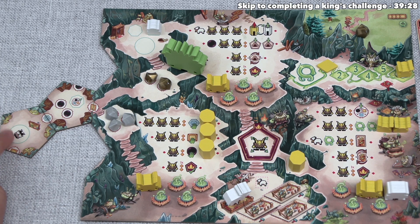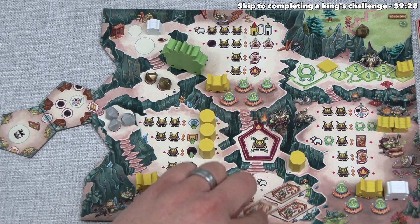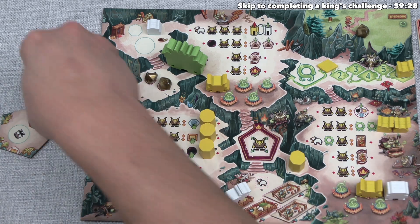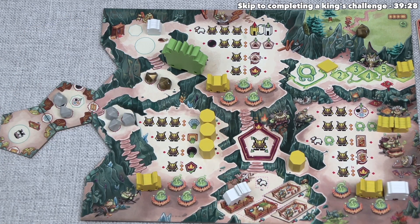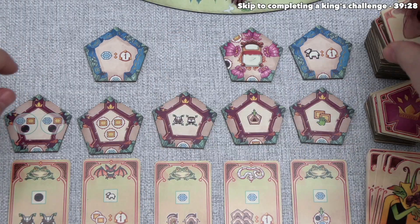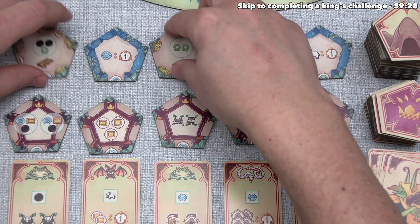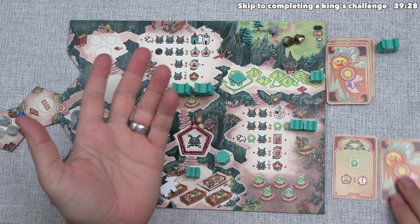With two action points and the obsidian they just got, yellow adds two cave tiles. The first tile creates a gold bar spot; the second creates a diamond spot and also has a location where a bell can be placed to gain a human. The second tile also constructs yellow's second farm. The cave tile market is refilled, and a couple of bell tiles appear.